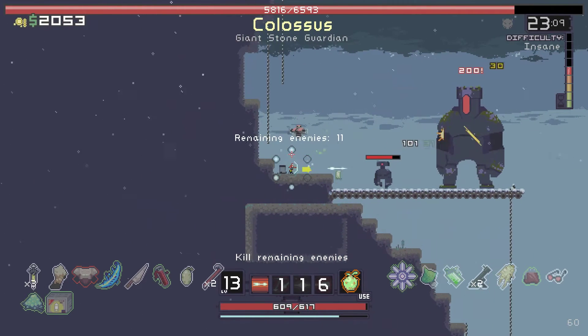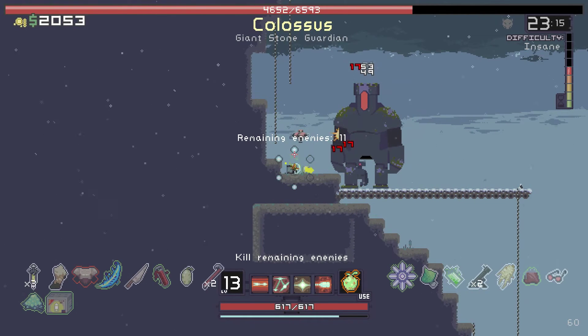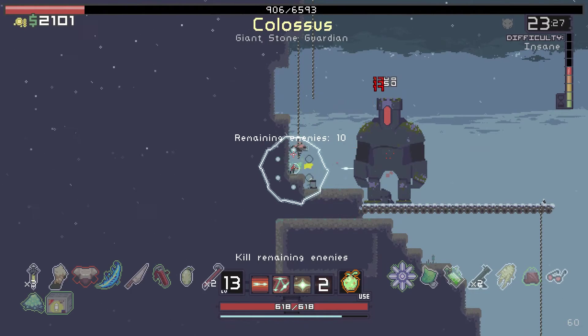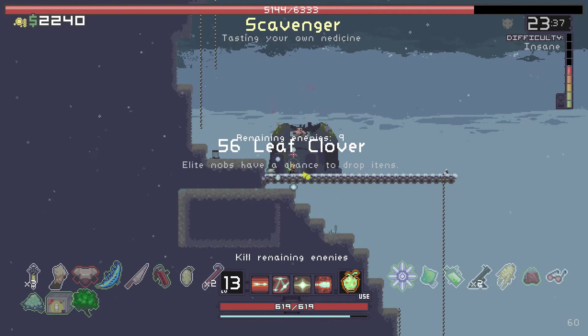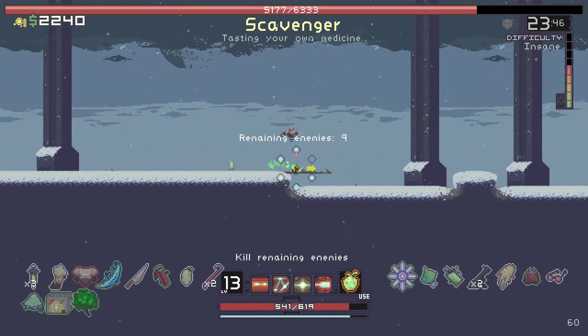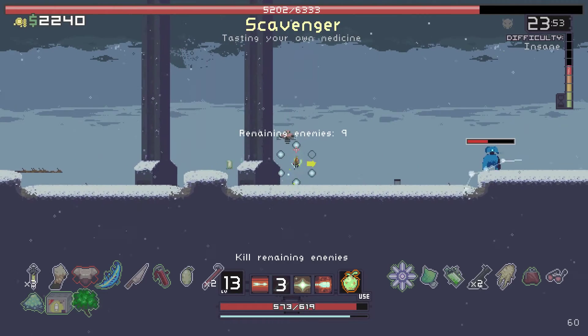Three laser beams on the enemy — I didn't realize they were actually shooting the explosive weaponry. Let's go with the 56 Leaf Clover — I kind of want to possibly get some items from killing elites. There's a little creature following me that apparently spawns buffs that I don't ever see. I could just be missing it on my screen, who knows.